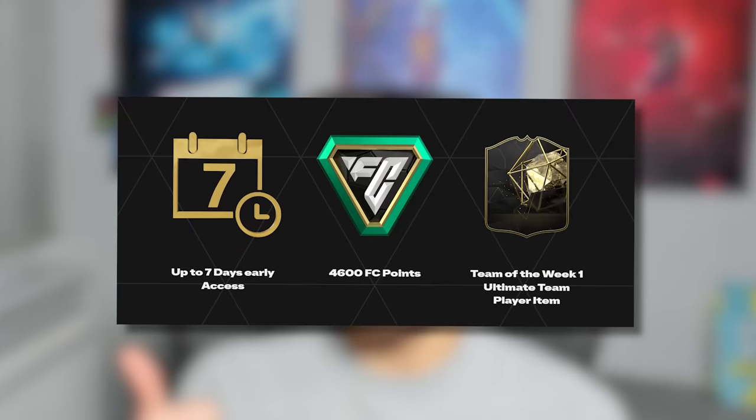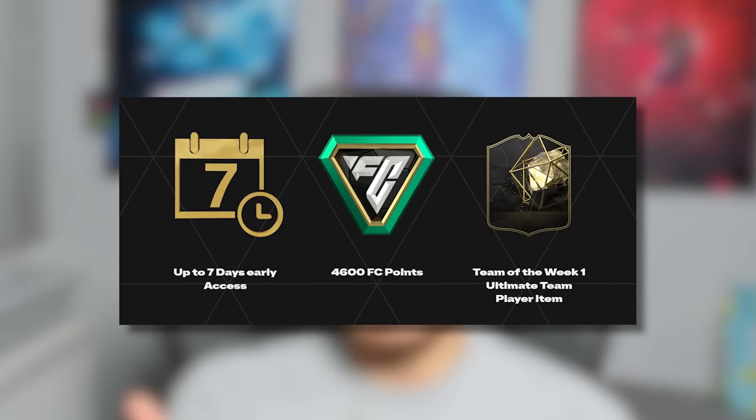The main benefit that's going to be useful is the 7 days early access. For an Ultimate Team player, that is absolutely huge — when you get into the game you can start earning coins by playing matches, Division Rivals, FUT Champions, everything like that. That is extremely beneficial. Don't forget the 4,600 FC points as well — you can open those on 7.5k packs or wait for the closest promo and open them there. That is very useful, though again primarily for Ultimate Team players.